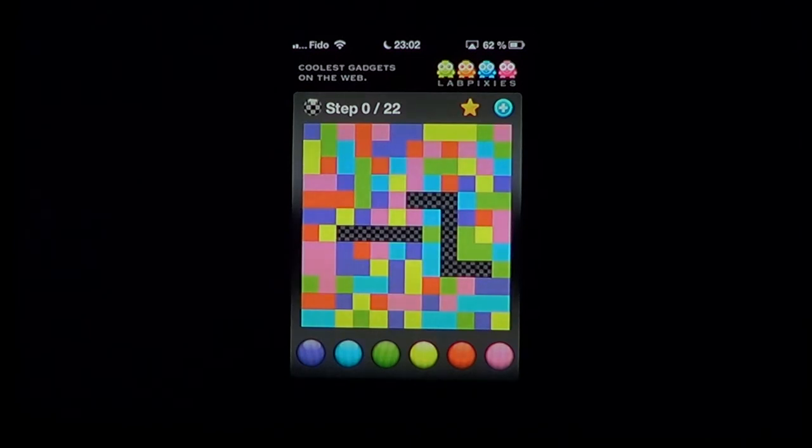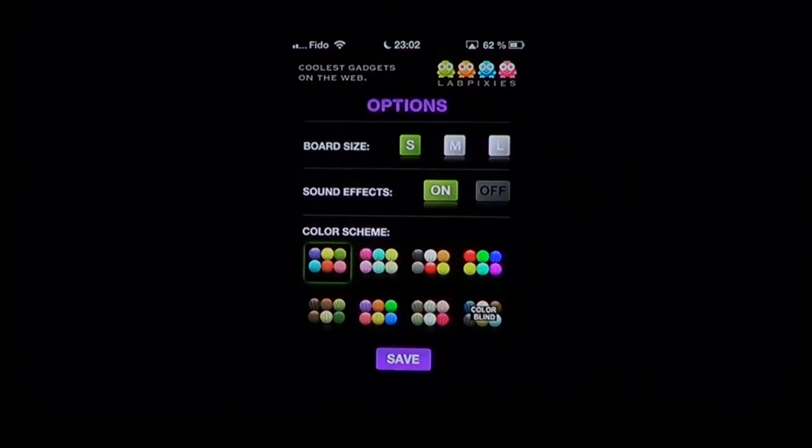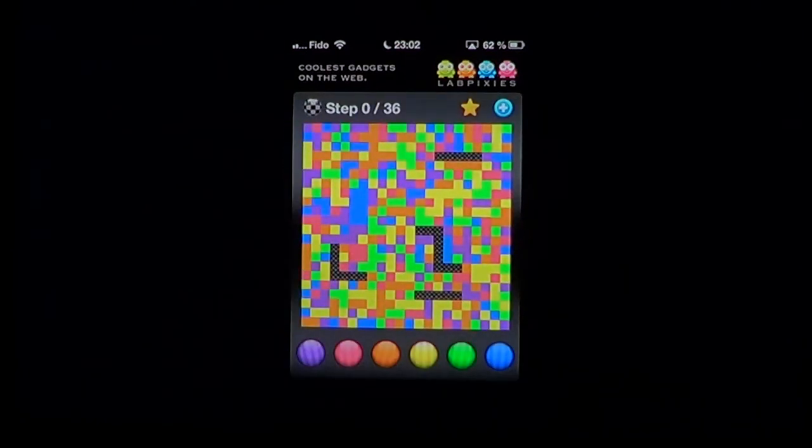This is another type, and once again 22 steps. As you continue in the game you try to do your best. You can change the board size from small to medium to large and add different colors if you want. You choose, you save, and you start playing. Here you've got 36 steps for this board, which is pretty amazing. So there are different levels and different ways of playing the game, but basically always the same good old gameplay.